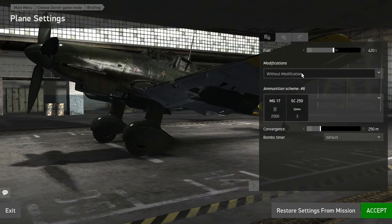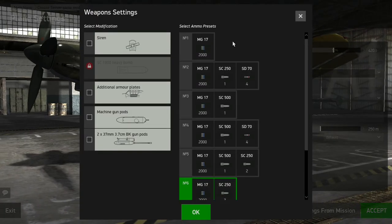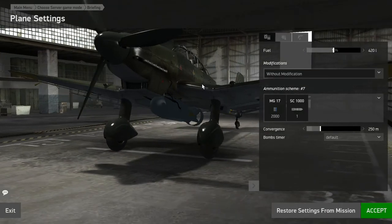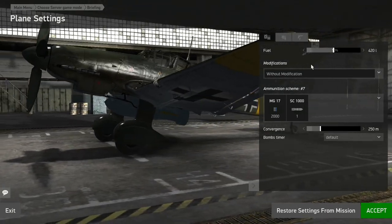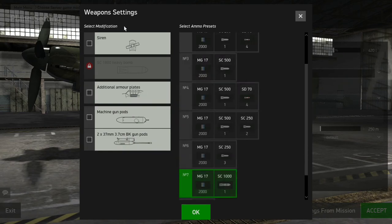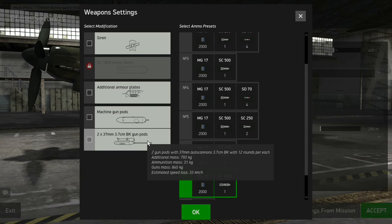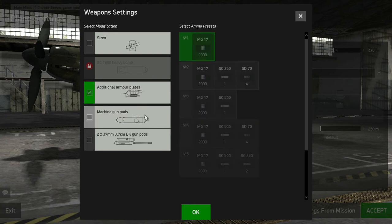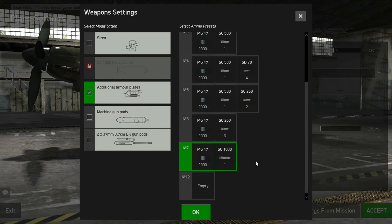With modifications for this aircraft, there are a lot of bomb loadouts. You can do three 250-pound bombs as an example, or you can carry a really big bomb which is 1,000 kilograms. You can also equip additional armor plates, a siren which you have to keep on to activate, NA tank cannons, or machine gun pods. I'd recommend when you're first starting out, if you're going to do a bombing mission, to do the 1,000 or the three 250s.